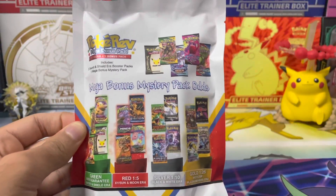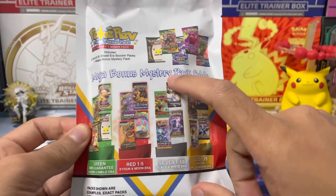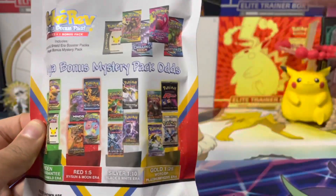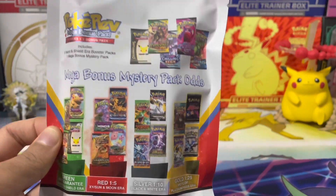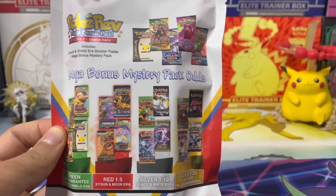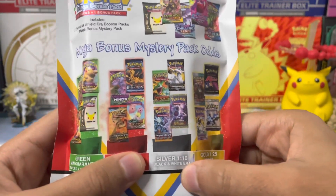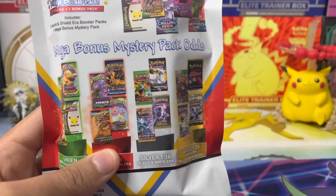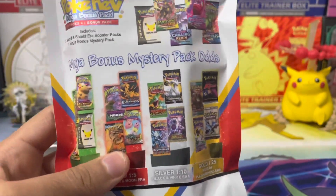You get five packs from any of the Sword and Shield era sets, plus one bonus pack which could be from any of the tiers listed. The mega bonus pack has four tiers: gold, silver, red, and green. Gold is the one we want — it's top tier — and it's a one in 25 chance for an old school vintage pack, like a Wizards of the Coast set such as Fossil, Jungle, or Rocket.